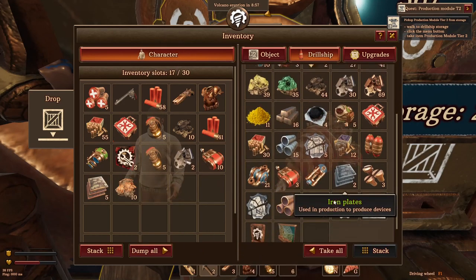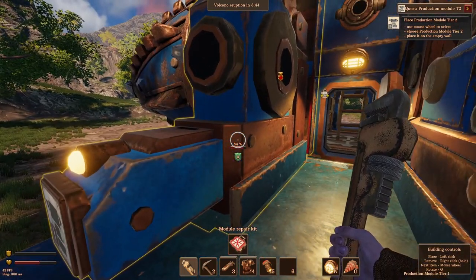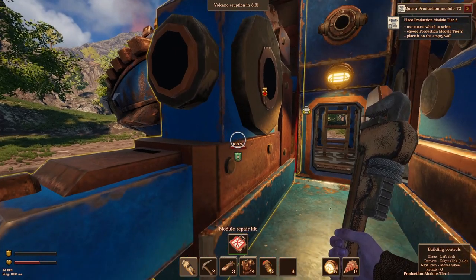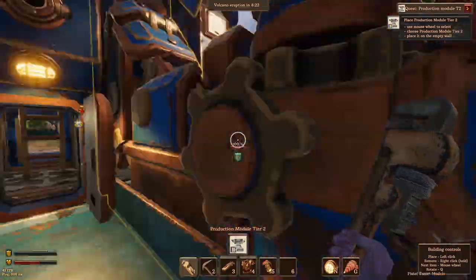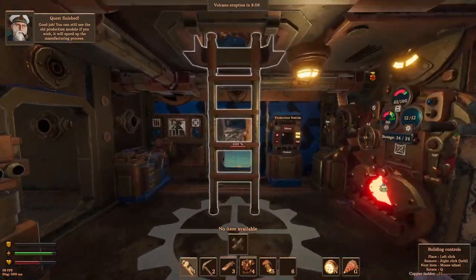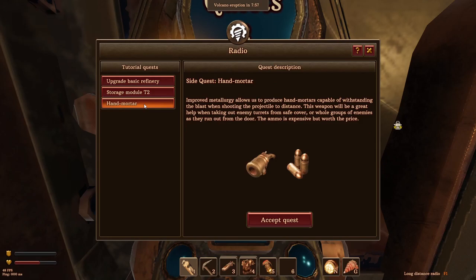We've got a new production machine up and running and I'm assuming we're just going to upgrade everything. I hope it's going to give me the ability to make a better gun - that's really what I want. There we go, brilliant. What's the drill ship menu? Take the drill ship, equip that, and then mouse over, choose a spot for production. Let's fully repair that. So we've got three quests: upgrade basic refinery, storage module tier two, and hand mortar.